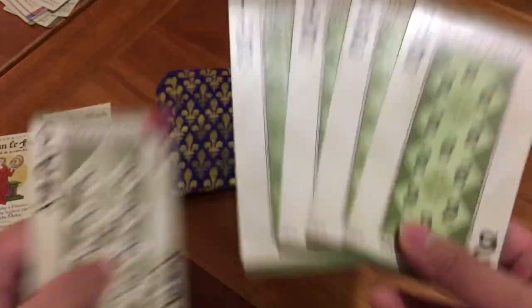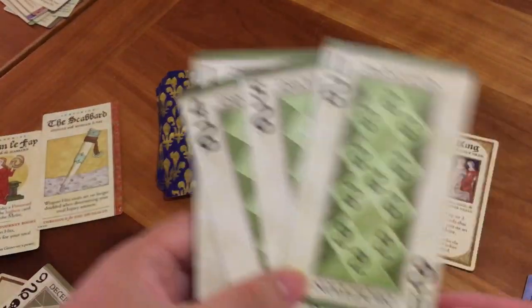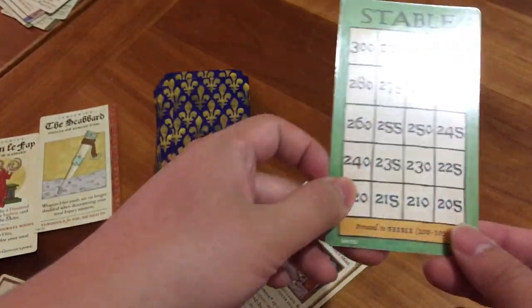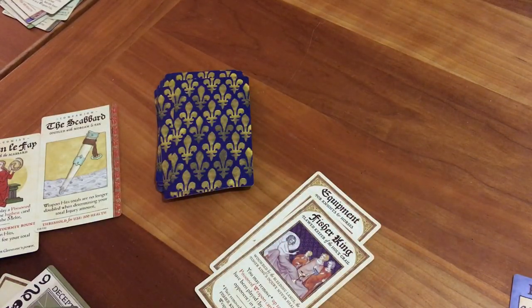Essentially this is a trick-taking game where you're trying to play high cards and not play the lowest card. The more cards you get, the more damage you take. With special abilities you can gain advantages in certain areas. When a player goes all the way down to zero, the game ends and whoever is the healthiest player is the winner.